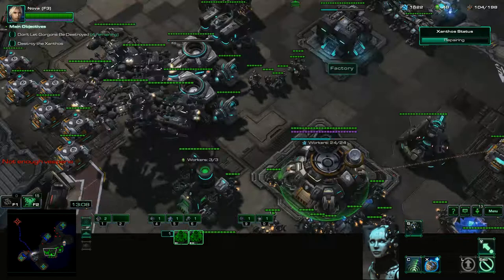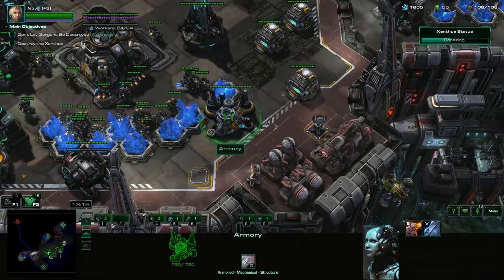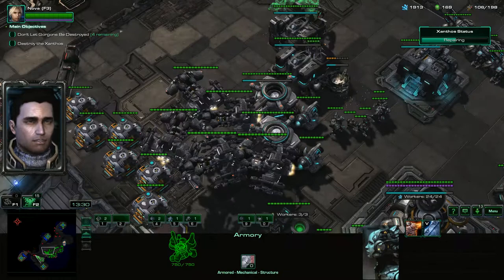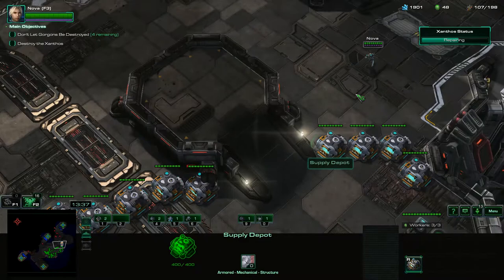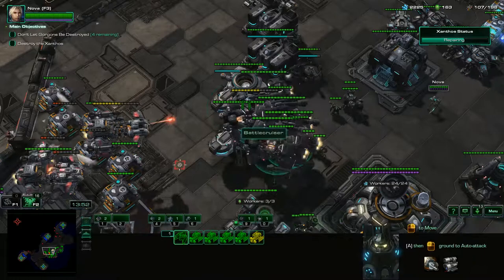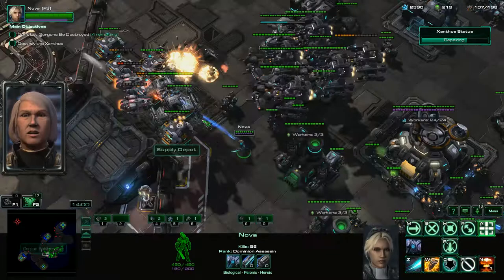We'll throw these reactors down. Get armor level 2 once we've got that gas — really want that upgrade. It's an enemy wave — we're going to dominate this Battlecruiser like I was talking about before. Now we have an extra Battlecruiser.